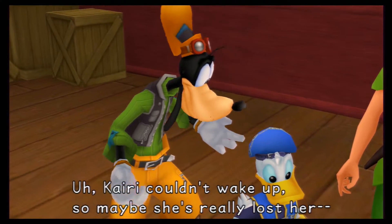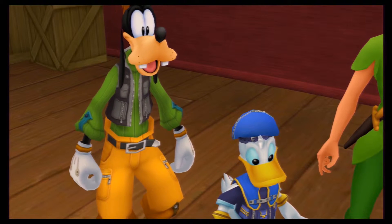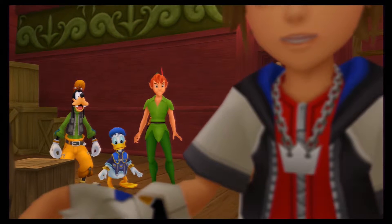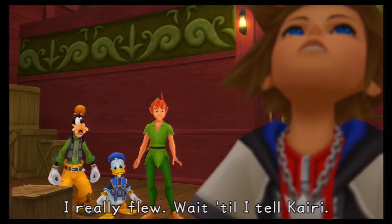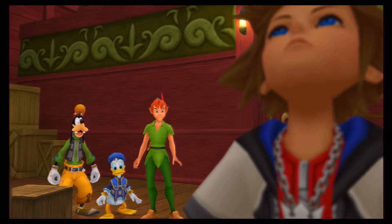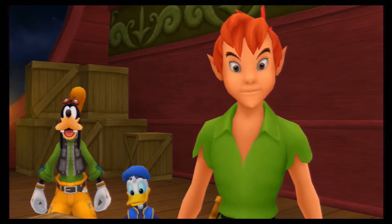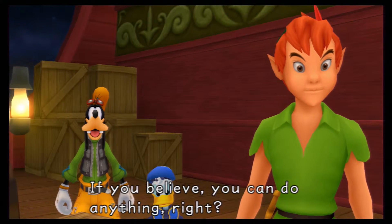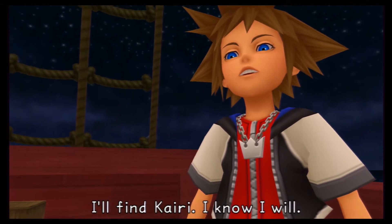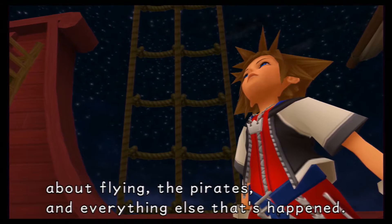We get Ansem's Report number 9. Kairi couldn't wake up, so maybe she's really lost her... Sora! I still can't believe it — it really flew! Wait till I tell Kairi. I wonder if she'll believe me. Probably not. You can bring her to Neverland sometime — then she can try it herself. If you believe, you can do anything, right? I'll find Kairi. I know I will. There's so much I want to tell her about flying, the pirates, and everything else that's happening.